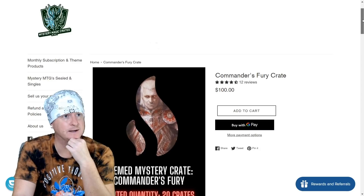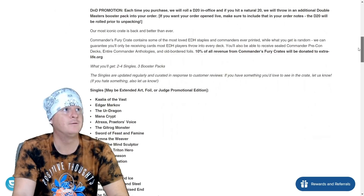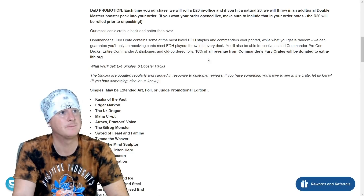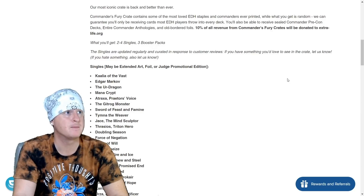So anyway, we're going to talk about it and crack one open to find out what goodies are inside. Here's an idea of what comes with this: a D&D promotion where they roll a spin-down D20 live if you'd like, and you can get an extra little perk out of that. 10% of all revenue from Commander's Fury crates will be donated to extralife.org. A donation is always awesome. This site is Mystery MTG — or MTG Mystery — I might have that backwards, we'll find out soon.